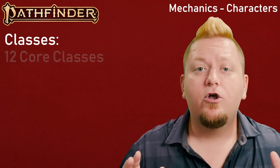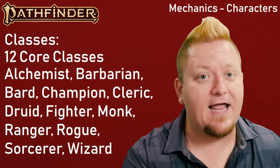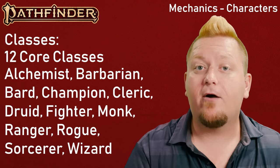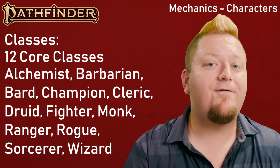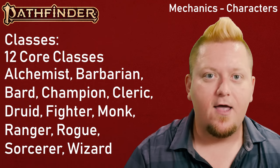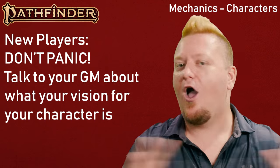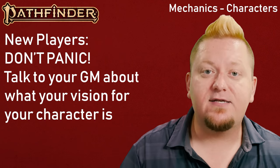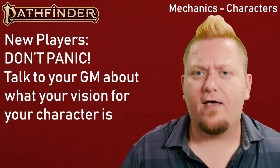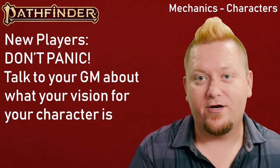Let's jump over to classes. Pathfinder 2nd Edition has a total of 12 core classes: the Alchemist — which many have been happy to see added as a core class — the Barbarian, Bard, Cleric, Champion (formerly known as the Paladin), Druid, Fighter, Monk, Ranger, Rogue, Sorcerer, and Wizard. If you're a brand new player to tabletop roleplaying games and have no idea what each of these do, don't panic. I always suggest you simply speak with your Game Master, and I promise they will be more than happy to help point you in the right direction.